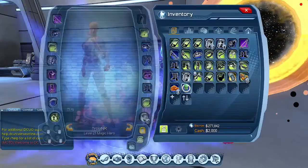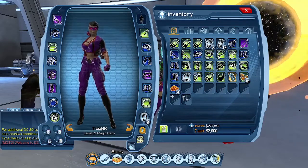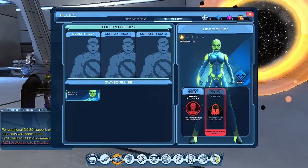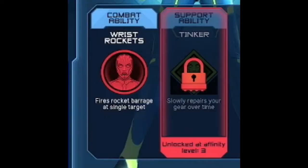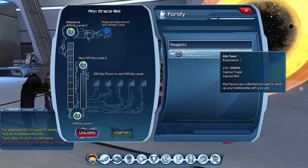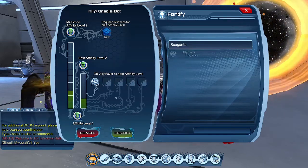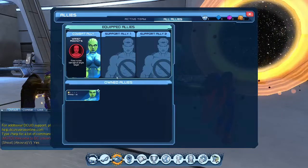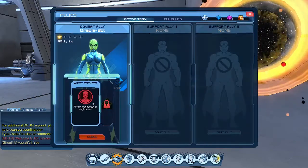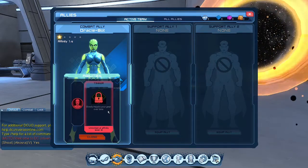Use the Ally Oracle Bot from your inventory. Open your inventory, see 'Ally Oracle Bot not collected,' then go down to where it says allies. Equip ally — Oracle. She's a one-star bot, she's rare. Combat ability: Risk Rockets — fires rocket rage at a single target. You can fortify her similar to how you fortify your artifacts. All you have to do is grab your reagents, put them in, and click fortify.